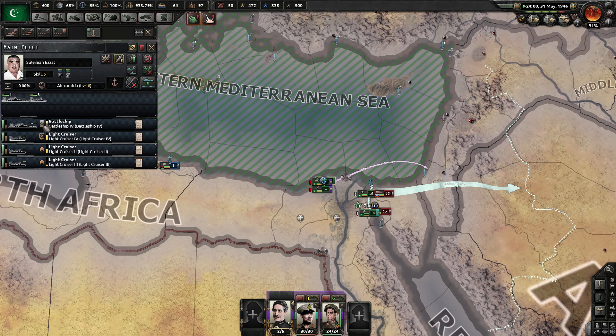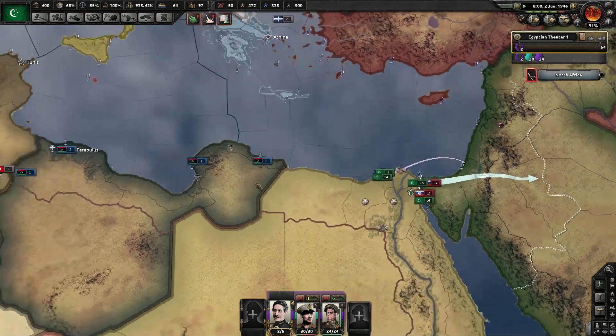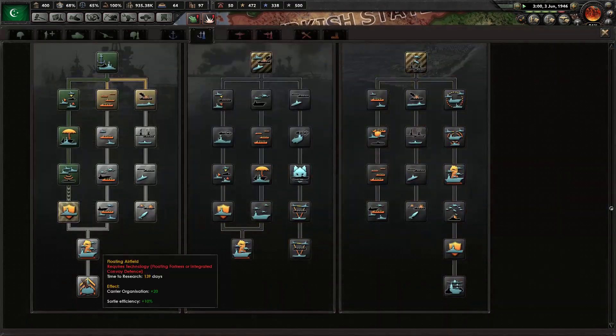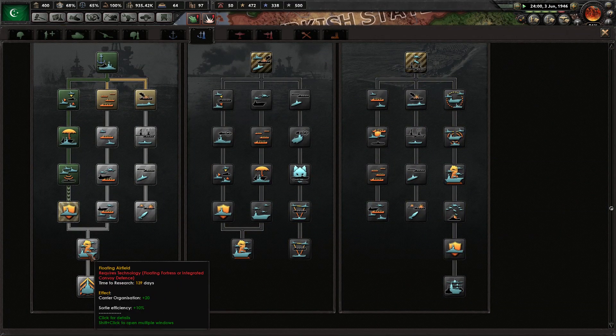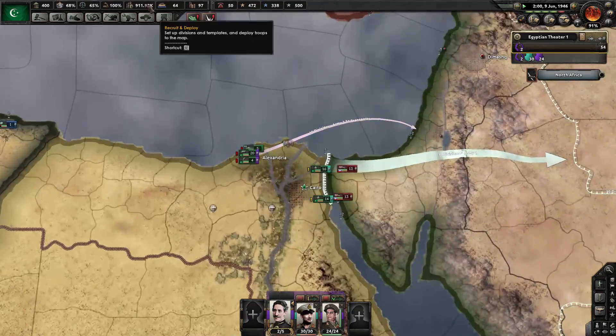You lost some experience there, buddy — I guess you lost a lot of soldiers on board or something. Libya wants to send us dudes, but no, I'm not interested. Battleship Organization — Capital Ship Armor. Give me this. Battleship Organization 20, and Capital Ship Attack 10 — this is ridiculous. And then my screening ships get some anti-air attack, which is very nice.